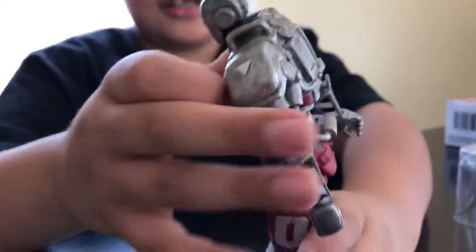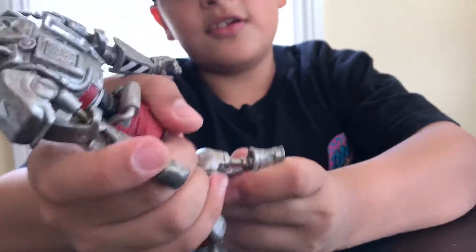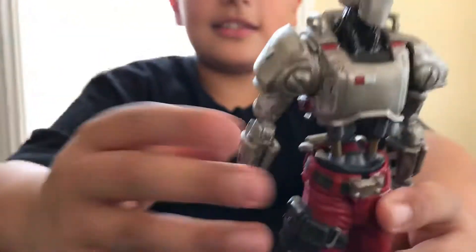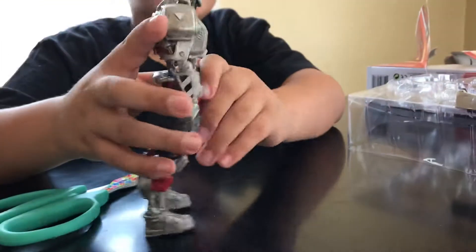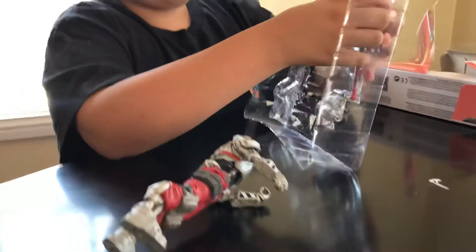It has the numbers on the side — zero, three, and stuff. You can move the legs like this and move the ankle around. It's actually one of my favorite toys — it's a really cool robot toy. You can also move the arm like this.